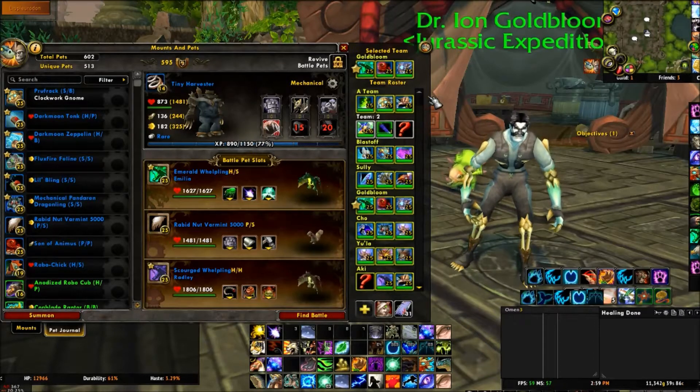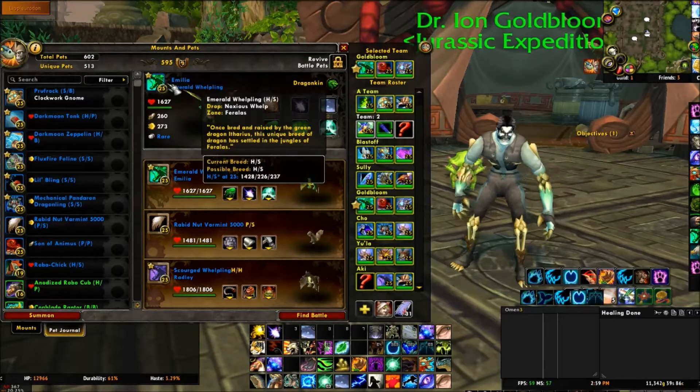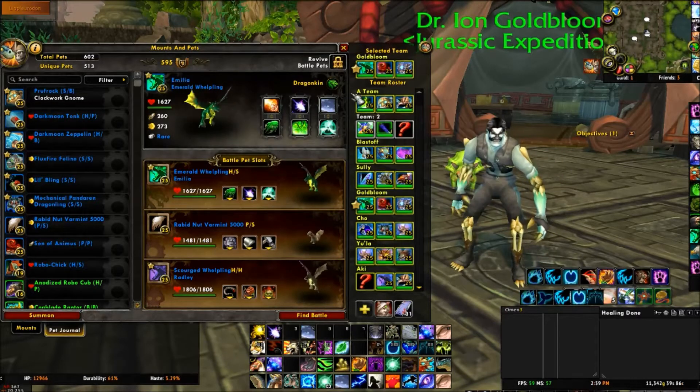I'm starting off with my Emerald Whelpling. You have a couple choices here — you can go with the Emerald Whelpling or the Nether Fairy Dragon, but the Emerald Whelpling is a bit more hardy than the Nether Fairy Dragon, I found.